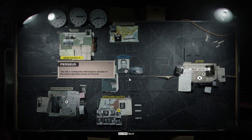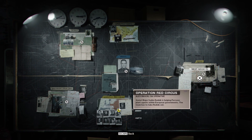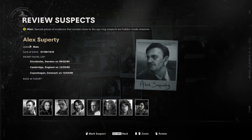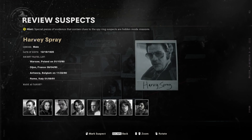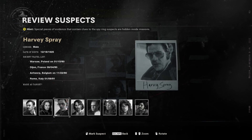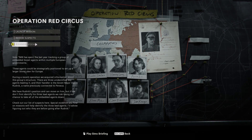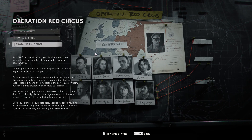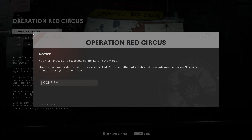We're done with that mission — so let's go to the next one, another side mission. There's Operation Red Circus. A special piece of evidence that contains clues to the spy ring suspects are hidden inside missions. So who is our target? I'm not even sure about these — we need more evidence, actually, to get this done right.